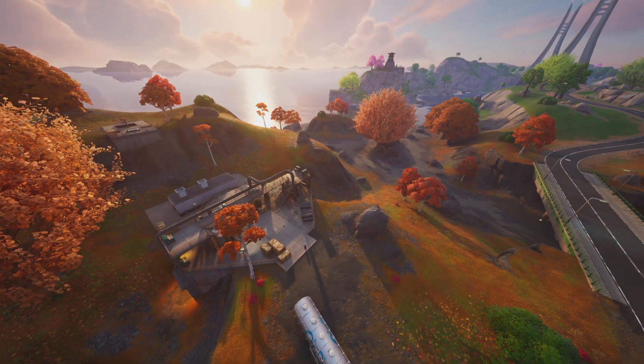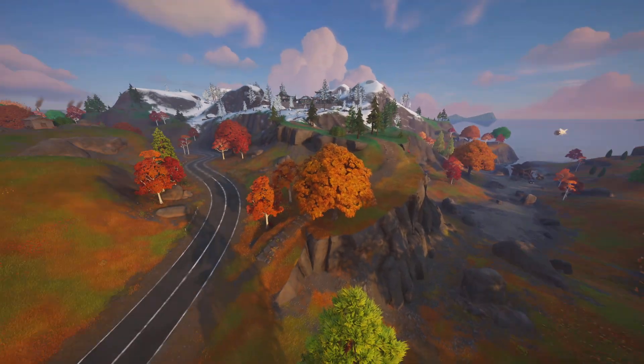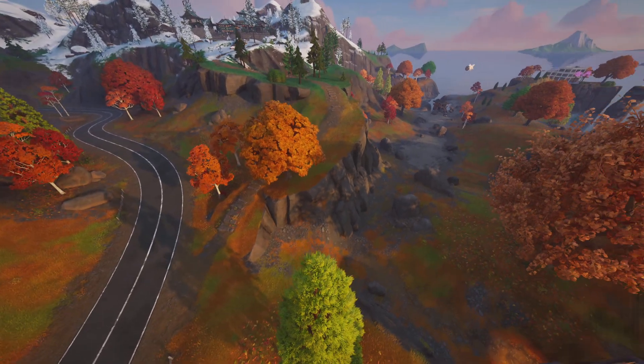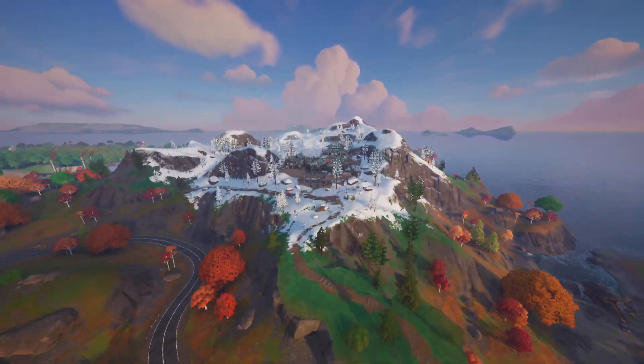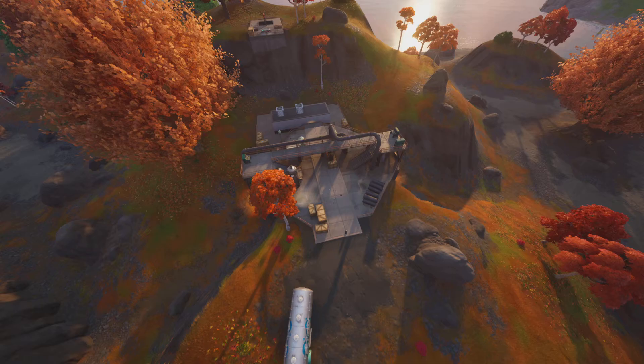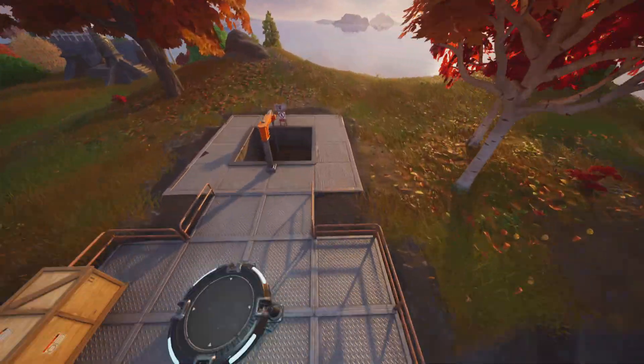Alright, so I'm in replay mode right now, and I just found this little hidden area. So if you go to where these little Shogun Palaces are, you just find this little road here, you'll come across this little building, and there's a lot of secrets here.